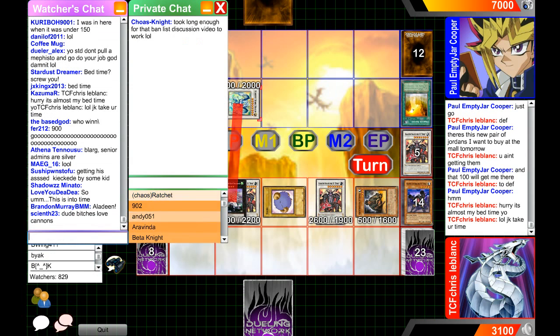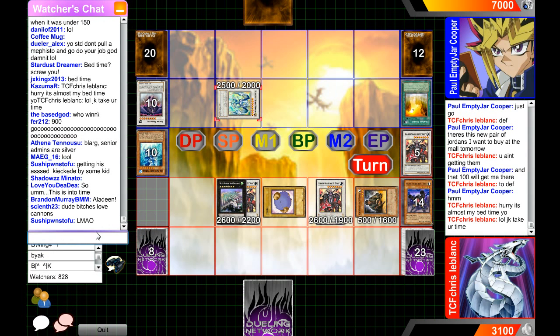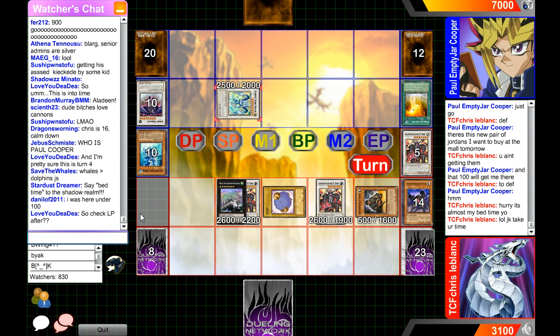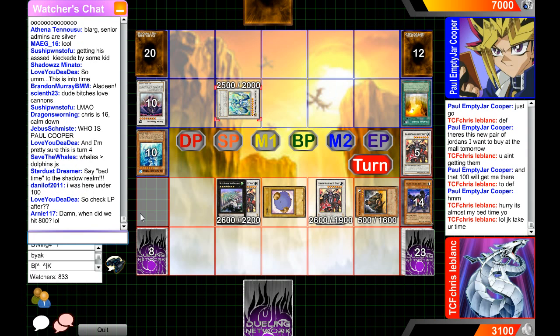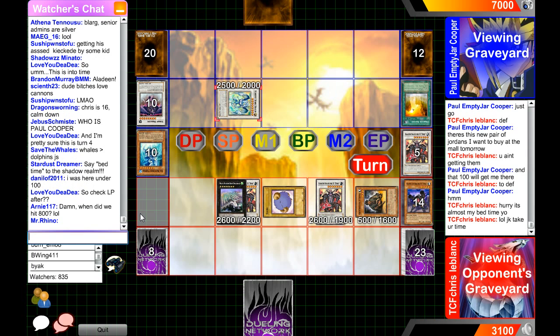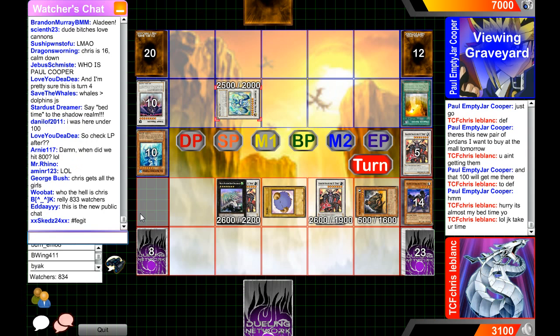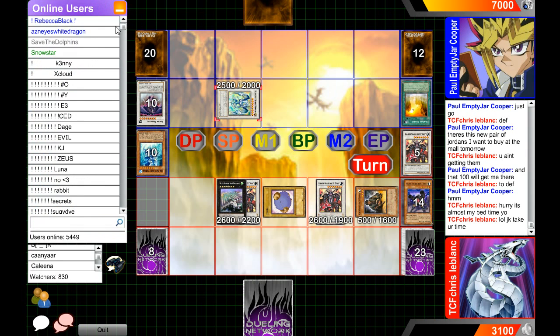Wrong chat — I want to go to this one. Alright, "Aladin Chris 16, calm down!" So who is Paul Cooper? He's Paul Cooper. This is the new public chat — I'm just typing a dot so I don't get disconnected.